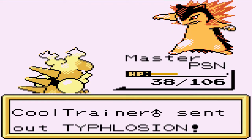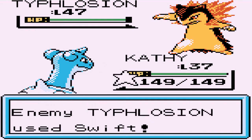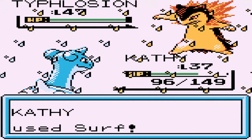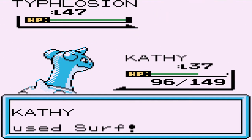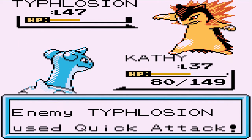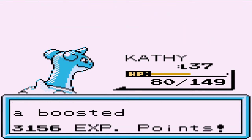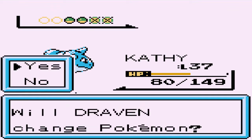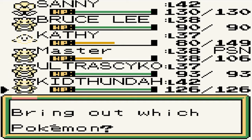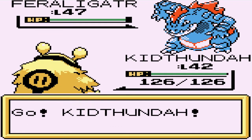He's coming out with a Typhlosion - let's go with Kathy. She's ten levels under, we're getting hit with a swift attack, but we're gonna go with a surf attack and that was super effective. Here comes a quick attack and we finish it off with a surf. Typhlosion defeated. Here comes a Feraligatr - let's go with Kid Thunder.